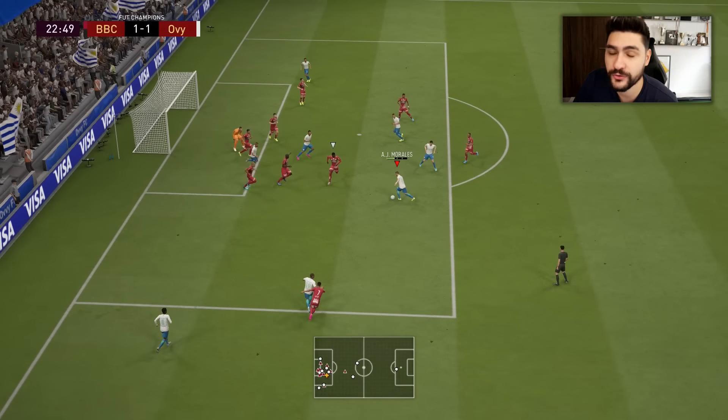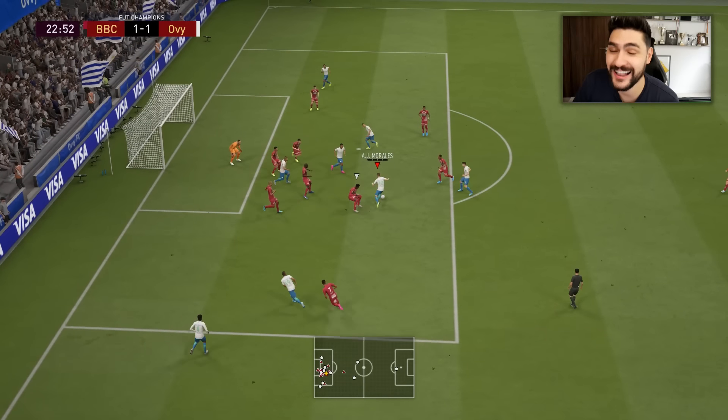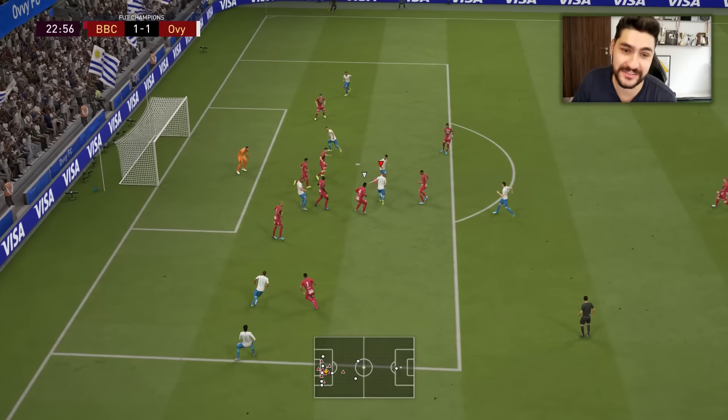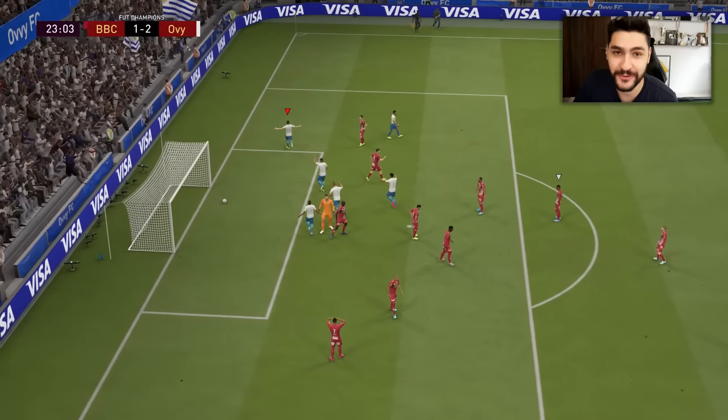Once you've done that, you've got two possibilities: you can do a direct shot, or you can do some skill moves first to open up your angle for a shot. In this particular example I did a fake shot to open up my angle for a finish — it worked like a charm, the ball went in, and we managed to score. What rarely happens in FIFA 20 — we managed to score from a corner kick.